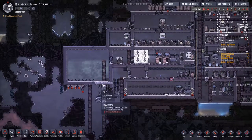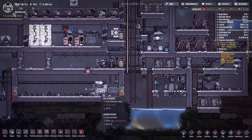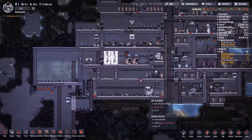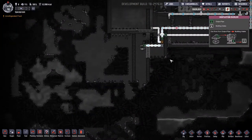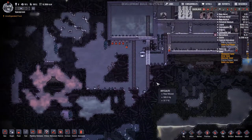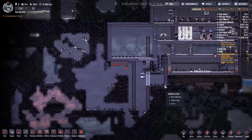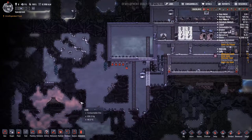We still need to finish the pipe leading to the irrigated tiles. We have a scrubber, but unfortunately it doesn't have chlorine in it, because this area doesn't actually have that much chlorine. So this pipe is actually useless unless we start opening other places — which maybe we should. Or we need to make a pump here. We'll think about it.